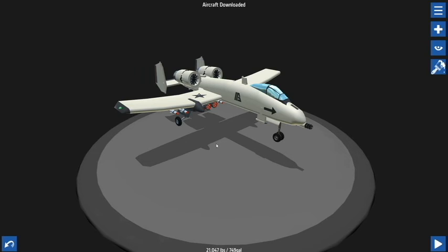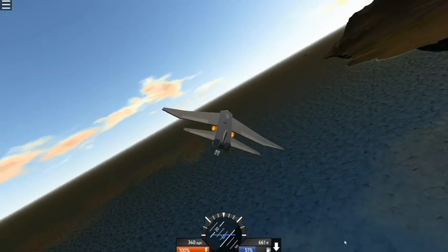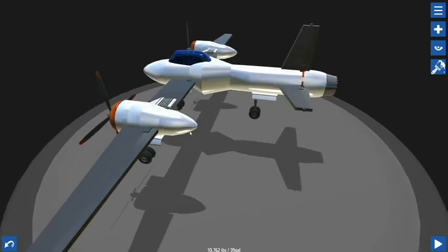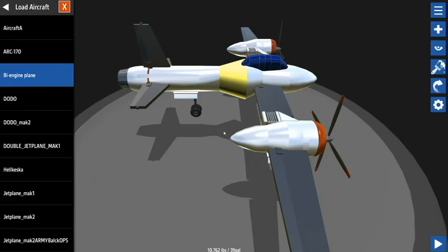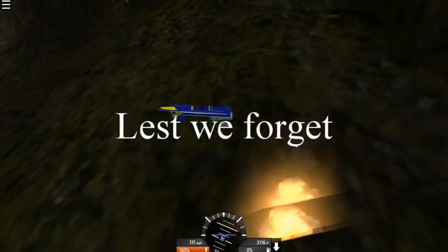Simple Planes is very, well, simple. There isn't much to the entire game outside of the plane editor, except for a couple of islands that you can traverse when your creation is completed. When I say you're going to be in the level editor a lot, I mean a lot. It took me about 2 hours just to learn how to use the editor properly, how to make a plane that didn't look like a box, and how to even get my plane flying. I made quite a few death machines before I even got my first plane in the air — RIP test pilots.